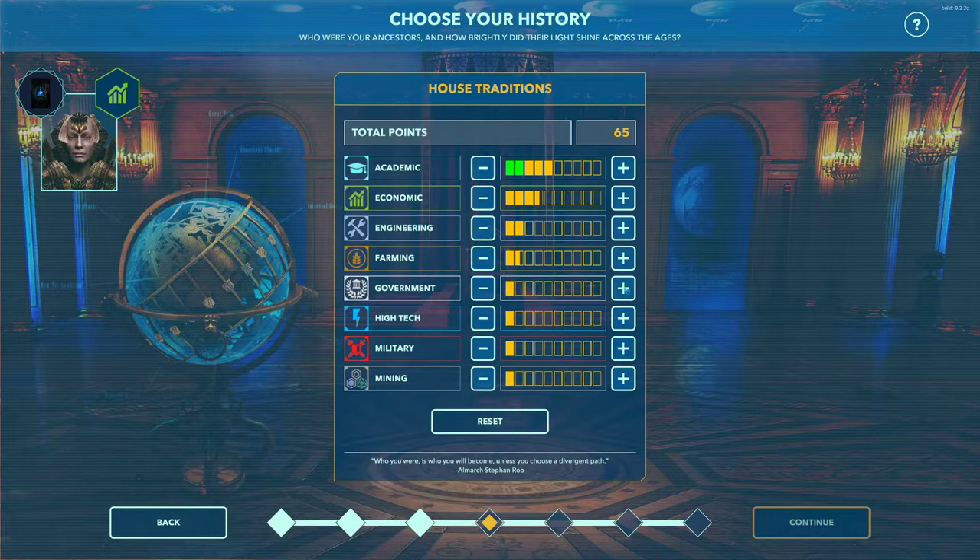Government is another important skill — it allocates the amount of ADM generated from each planet. ADM is administrative capacity, which allows you to do projects — a big part of the game. So I typically set this pretty high. High tech creates energy through Fluxmen at high tech facilities on a planet. If you have this low, you won't have much energy to start with, and energy runs pretty much everything: forces, ships, planets, and projects. I'll set it to about 20. Military determines more skills, bigger opening fleets at start, so I'll set that to 30. And finally, mining — it's good to have a little in mining.